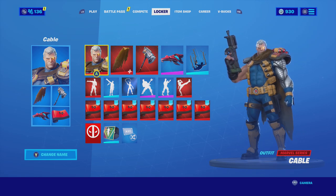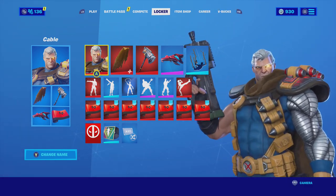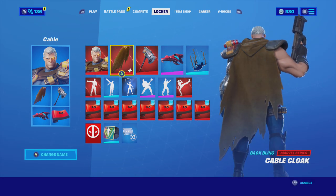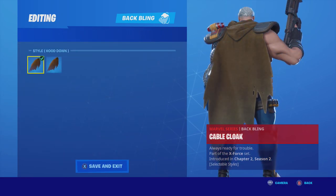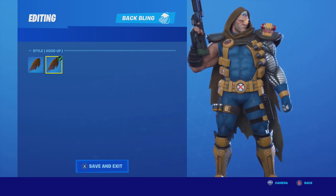What's happening everyone, JayShockBlast here. Check it out - we have Cable and he is looking too dope. A question a lot of people have been asking is: can you use Cable's hood on other characters? When you go into Cable, you will notice there is actually a way to put his hood up, and he looks sick and it's awesome.